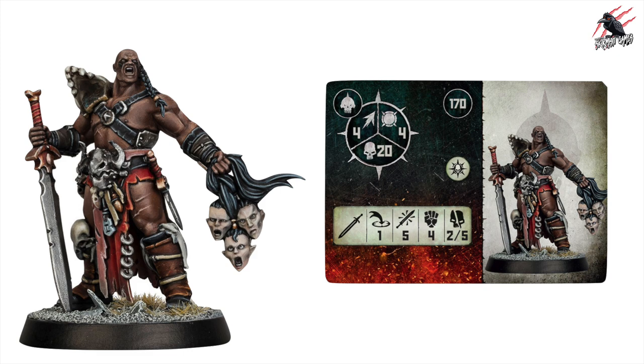Here's his card, and he's going to come in at 170 points, so it's not a huge amount of points for a leader. He's only got the one rune mark - that's the leader rune mark - but of course he does have the faction rune mark as well, so he's going to get his faction abilities and the leader abilities. He's got movement four, toughness four, and he can take 20 wounds. For his weapons, he's got a range of one with that big sword, he can make five attacks, strength four, and he's going to deal two damage on a regular hit and five on a critical hit.